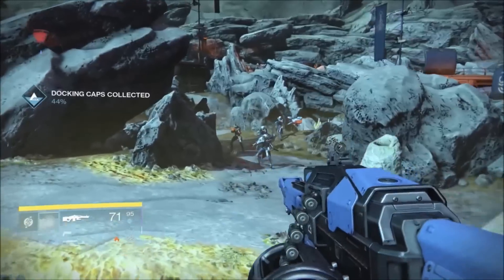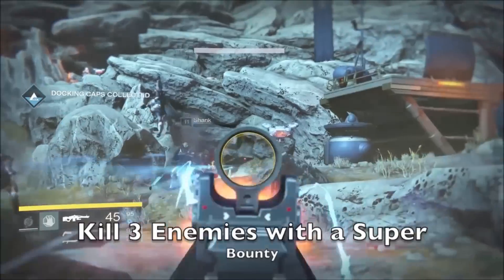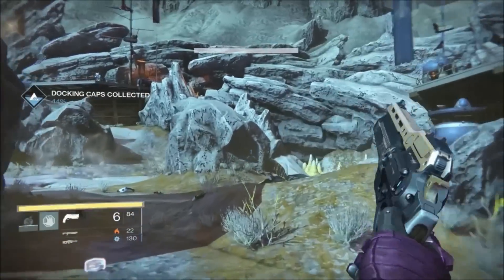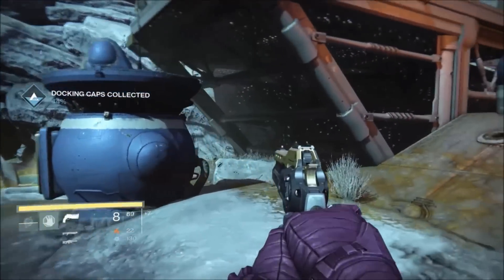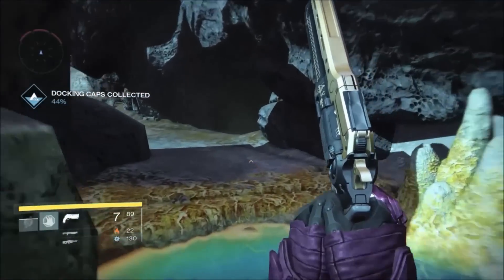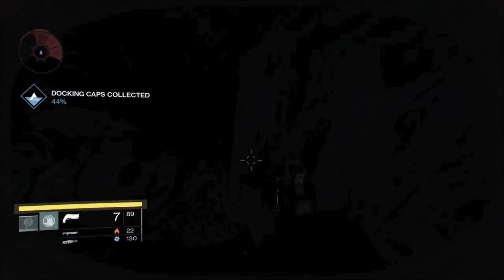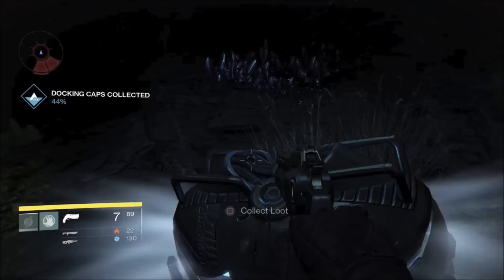This group of enemies spawning out to my right is great for the bounty to kill three enemies with your super — they just keep spawning out of the cave to the right and you can complete that really quickly. Someone posted a video saying this spot is like loot cave 2.0 or whatever — I don't think so. There is a loot chest I spotted underneath there, and you'll get some engrams doing this over and over, but I've never gotten a purple or even a blue, just greens.